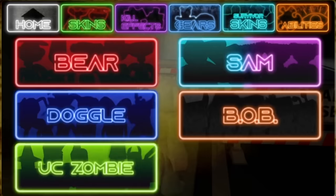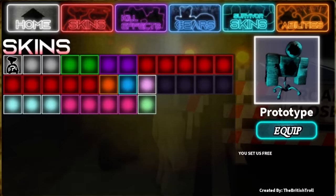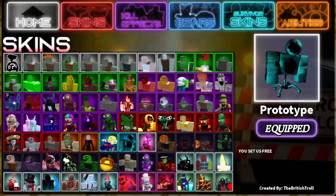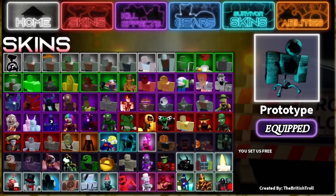Go back to Brawl Stars and talk to David Moore to get the David Moore survivor skin. We also got a zombie prototype skin by the British Troll, and David Moore is by ed4ug. These are incredible skins — make sure to get them fast because they'll probably go away soon. Anyway guys, hope you enjoyed the video; make sure you subscribe to the channel, goodbye!